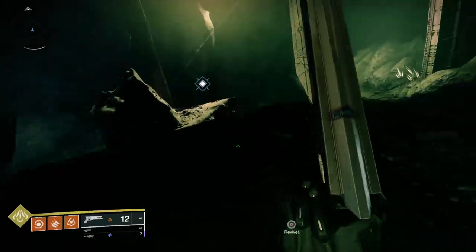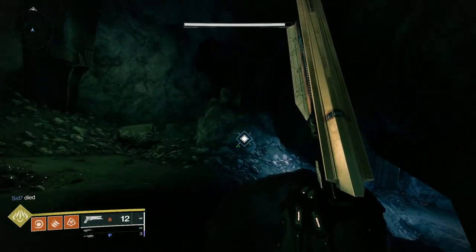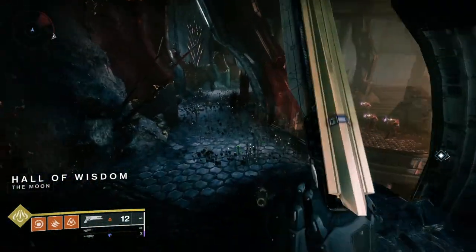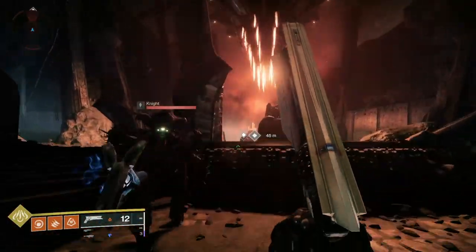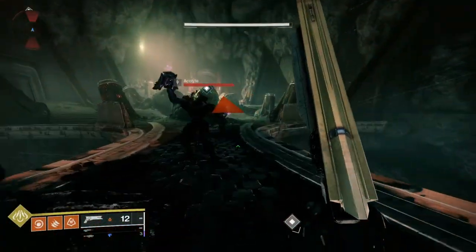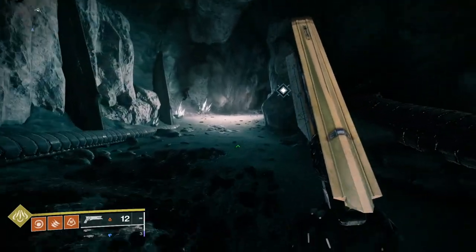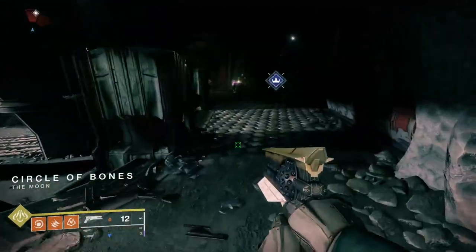So down we go into this area. Follow the way and don't get stuck. We're going to come out into the Hall of Wisdom — you just want to be jumping across here and don't engage anybody. You'll probably recognize it because you go to the left for the Summoning Pits, but what you're going to do is just go over here to the right to the Circle of Bones.